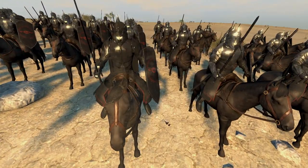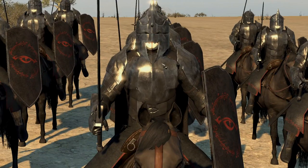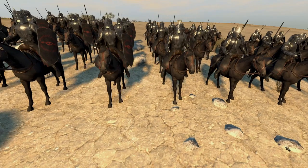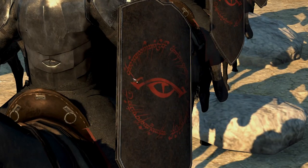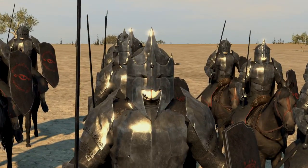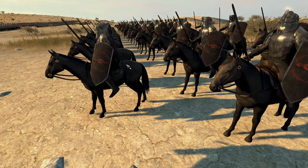The other faction that's majorly had stuff added is Mordor, which I'm playing as. They have the Servants of the Eye - so Mordor now has cavalry and they're actually able to put up a fight. Look at those shields - it's basically got all the inscription of the Ring on it, the 'One Ring to Rule Them All' etc., and the eye in the middle looks awesome. They remind me of the Mouth of Sauron with their armor. Aragorn kills him in the extended version of the third film.